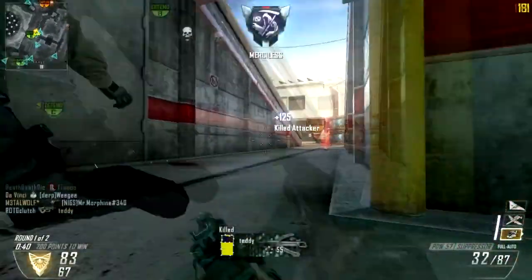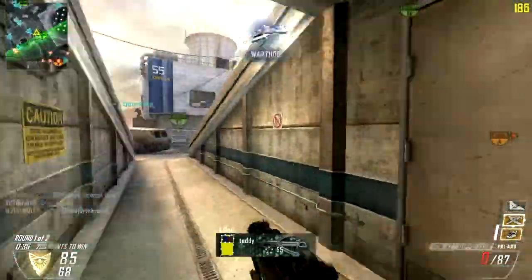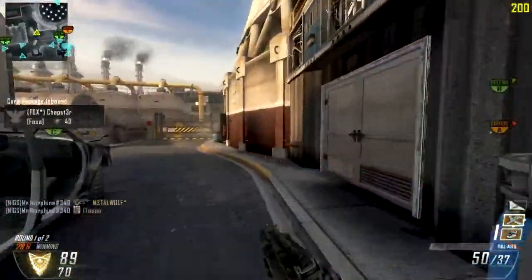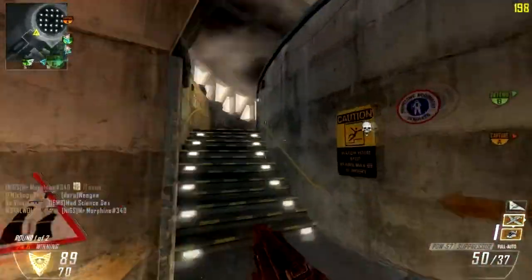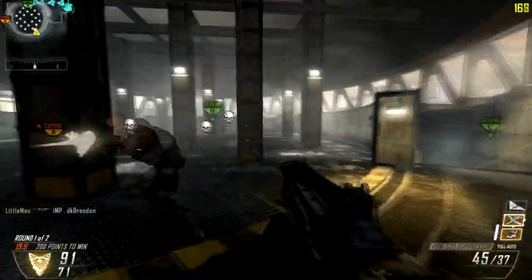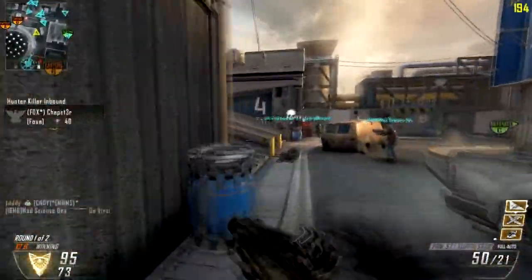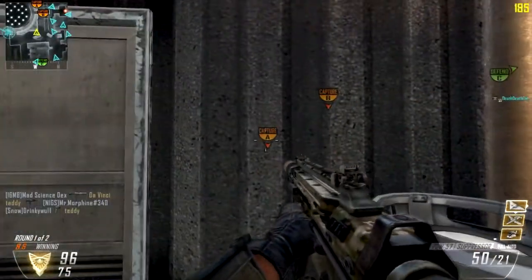Going around getting quite a few kills here. I use a silencer because it does good damage and stays accurate and stealthy. I remember when the game first came out the silencer brought down your damage, so I was against it at first. But people using FMJ and long barrel were killing me before I could kill them, so I switched to the silencer and it's doing just fine.